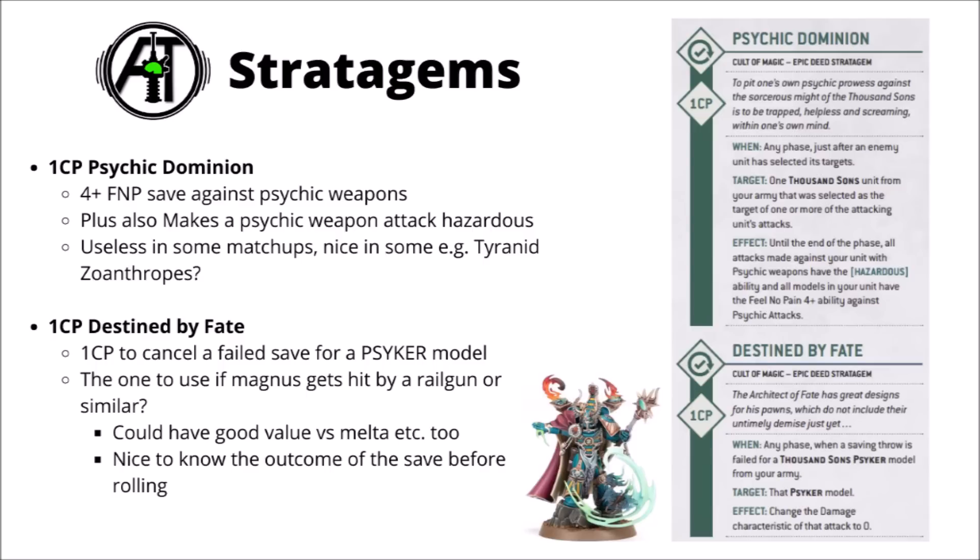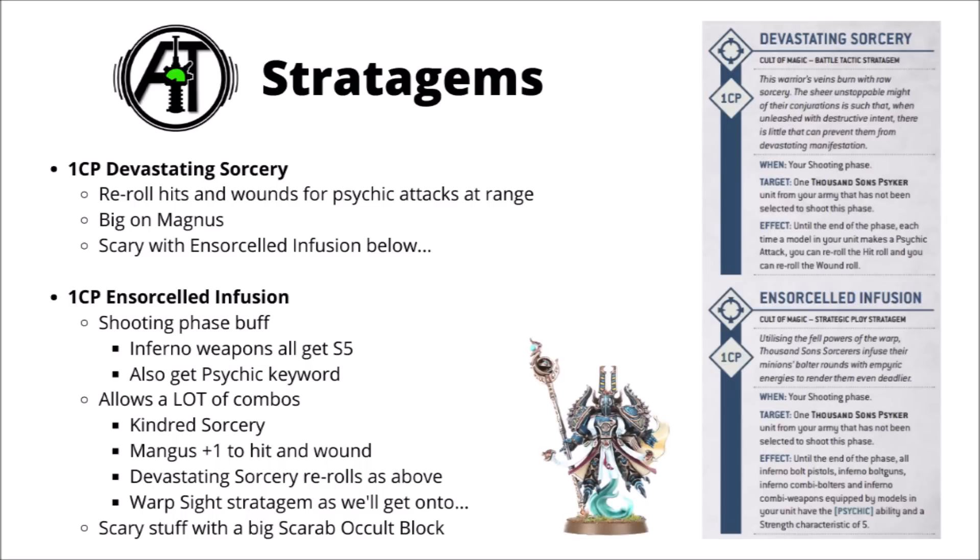It's also quite powerful that you get to know whether or not you pass or fail the save before choosing to flip the damage characteristic to 0, meaning you never waste it on a save you would have passed anyway. Next up for one CP there's Devastating Sorcery - a massive boost to Psychic damage, rerolling all hits and wound rolls for Psychic attacks at range. Rerolling all hits and wounds is an enormous damage boost, but in reality there's only a few units you'd really want to use it on. Magnus himself is well worth it, and he already has plus one to hit and plus one to wound, so there's a good chance of converting the vast majority of dice rolls into successful wounds.